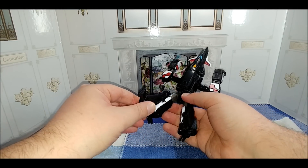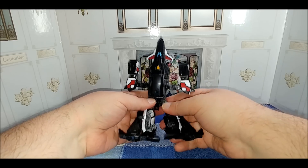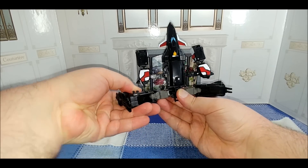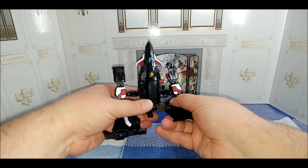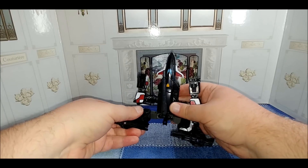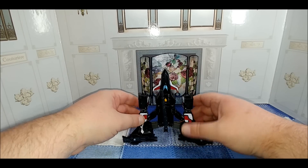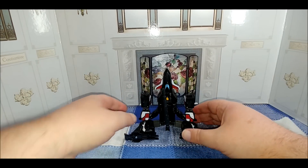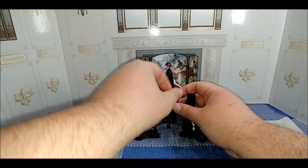Take these black sections and flip them upright on a hinge. Go ahead and rotate the legs out to the side on the thigh swivel, swing them out, and then bend them at the knee joint. Now take the gun and peg it in here. They show you bringing the arms down for stability - it kind of looks like they're supposed to go behind the leg but then it's back into transform mode. I just leave it like this.